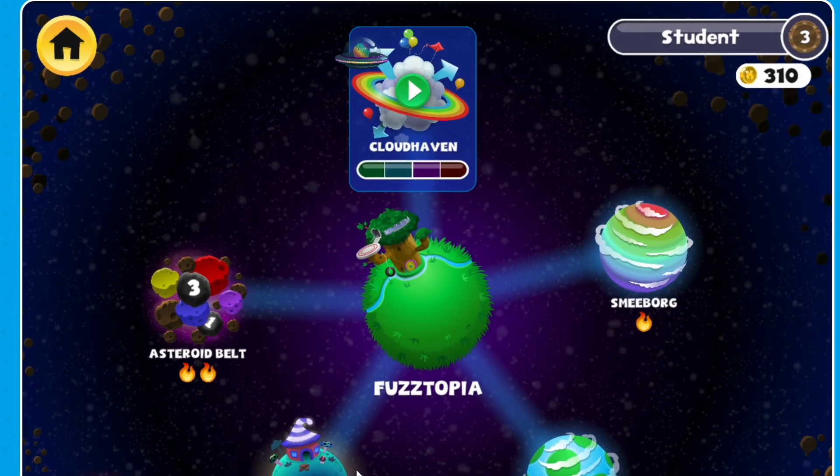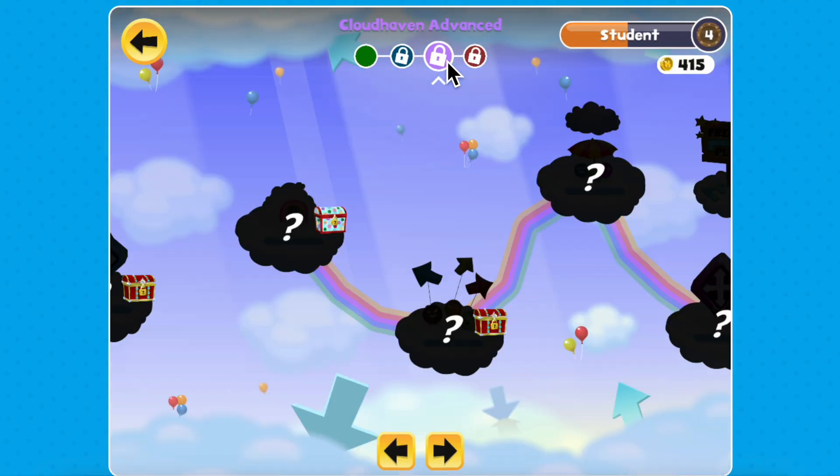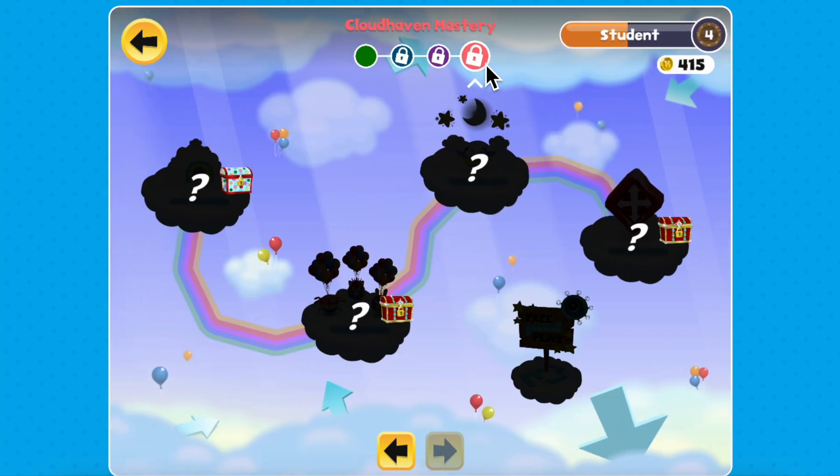Let's fly over to Cloudhaven, a planet full of clouds, balloons and rainbows. Each course or planet has four missions and teachers can choose which ones to unlock based on grade level or experience.